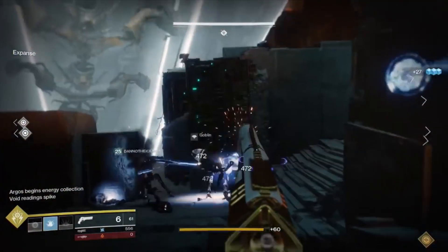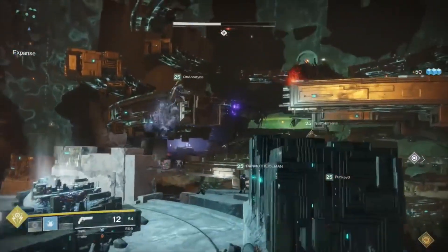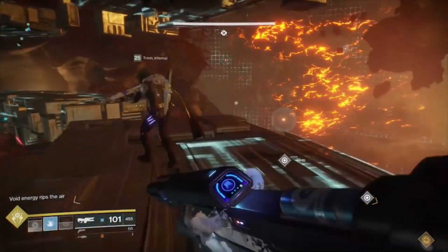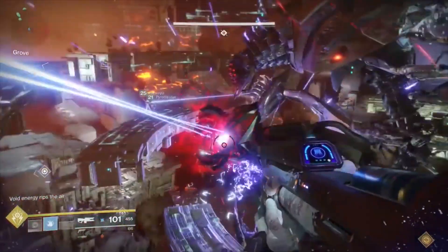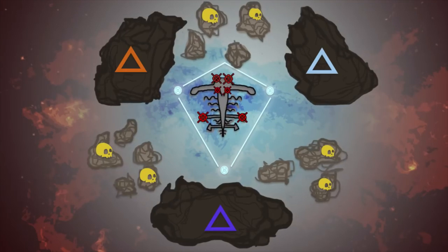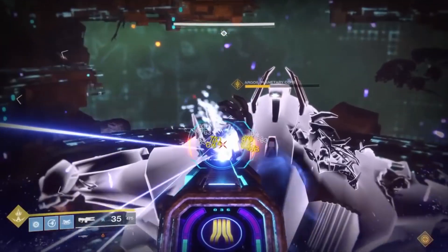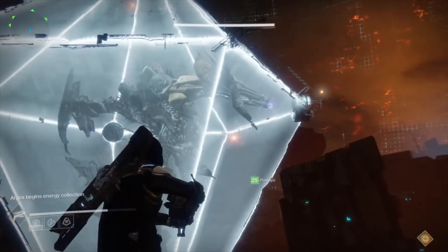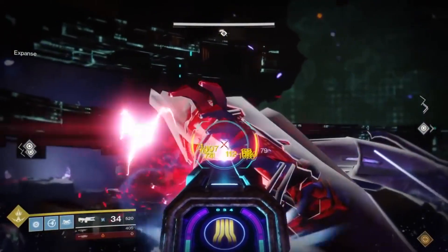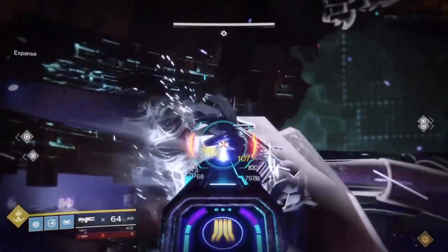When the damage phase ends, the big shield will power up briefly. Before you start the whole process over again, though, Argos is going to start charging an attack that will kill everyone unless you stop him. When he's charging up this attack, his shield will again drop and several platforms will appear in the air all around him, which you can jump up on in order to get closer to him. The only way to stop Argos's death attack is by shooting him in two specific areas on his body until they explode. The glowing vents on the top of his head, the glowing vents on his back, and the glowing vents on his side arms. When shooting these areas, you need constant damage because if you stop shooting them for even a second, they'll begin to heal.